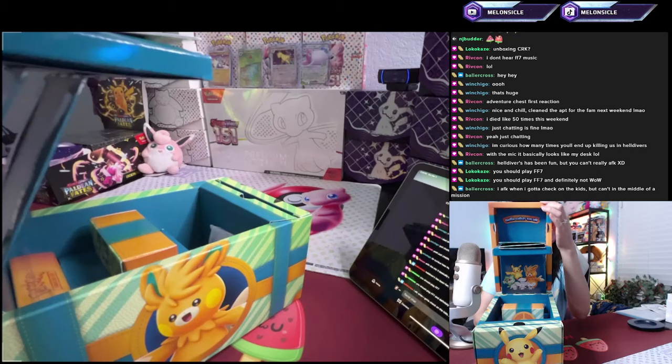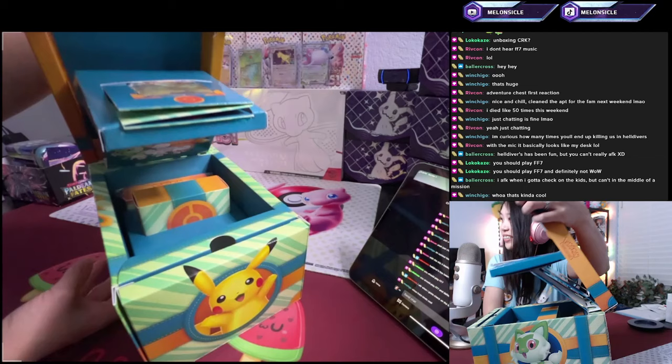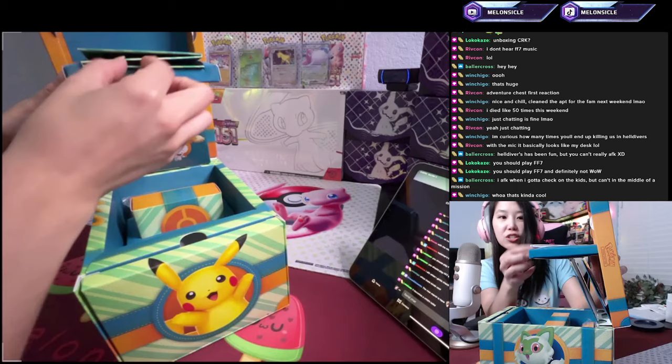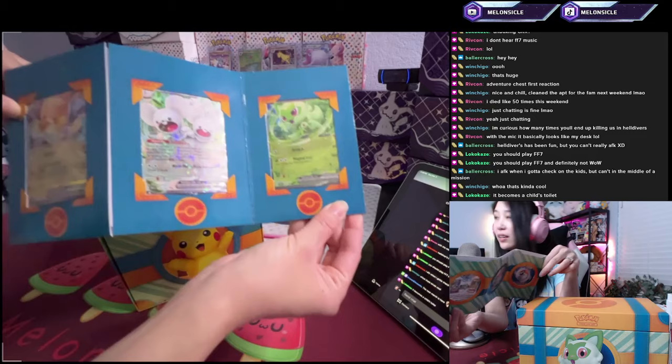Isn't that cool? Different angle here so you can see it opening. Then over here at the top there is this little sleeve. You can see there's that Pommy, the mouse holder, and then the cat.